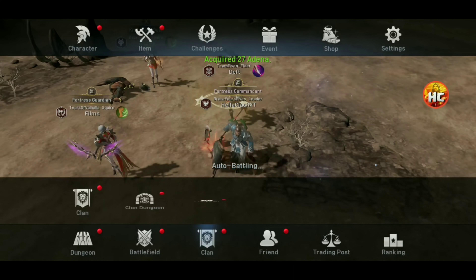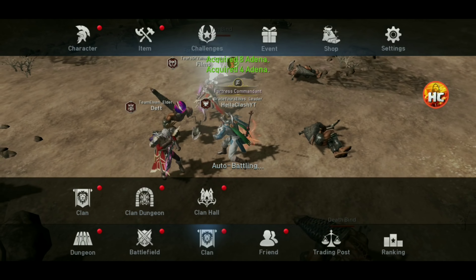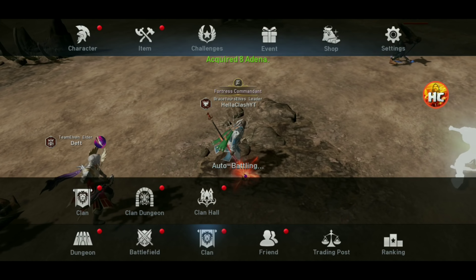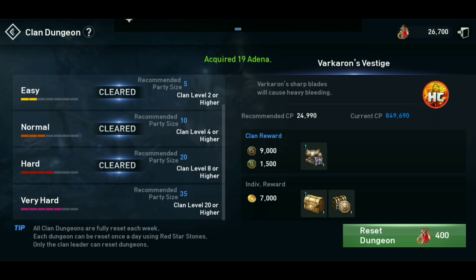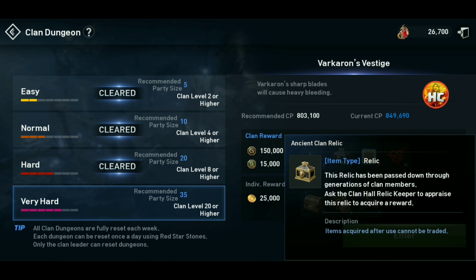Let's start with the Clan Dungeon. We're going to go ahead and attempt level 80 of the Tower of Insolence and see what we should do with that SR attribute stone. In the Clan Dungeon, you can see there's the new Very Hard mode, and the bonus is you get a lot more upgrade materials for your Clan Cloak. You get this Ancient Clan Relic, which will probably be in the Clan Storage for prizes and things like that, so that should be pretty cool.